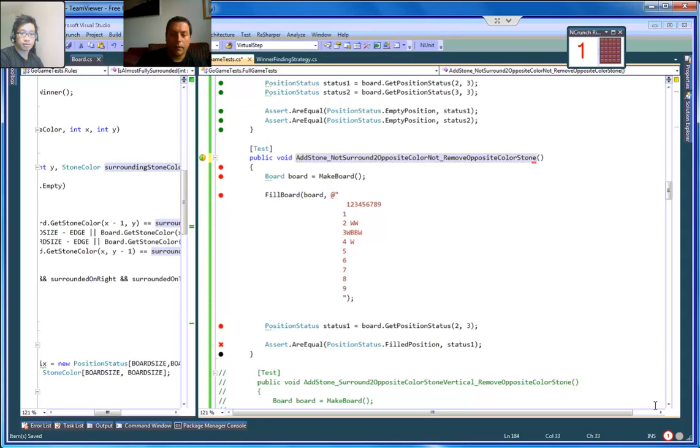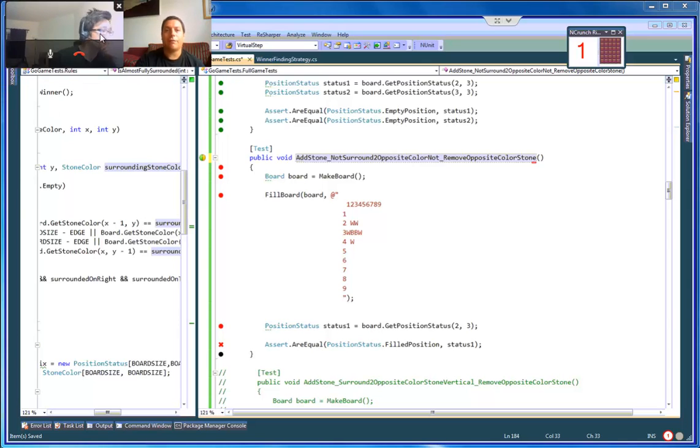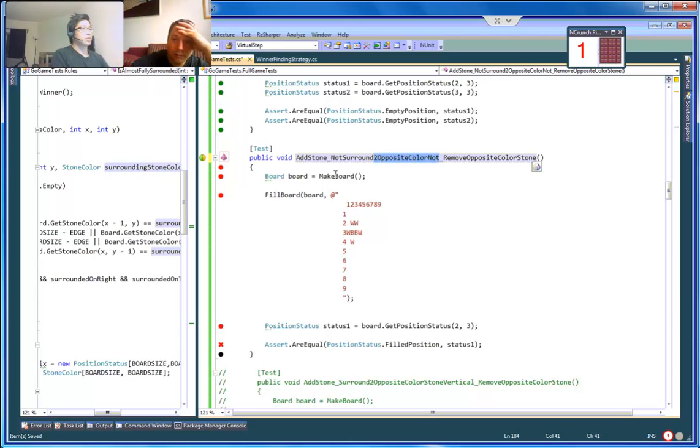Let's continue from where we left off. I was renaming this test to 'not surrounded.' We were saying that even when it's not supposed to feel surrounded, it does feel surrounded. So we're removing that assumption, just like my emotional state sometimes — 'not surrounded' is how it should be.